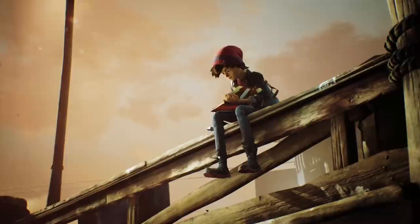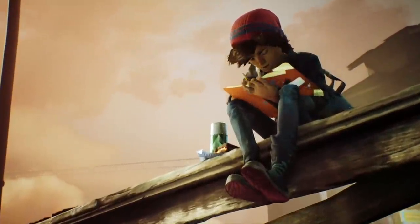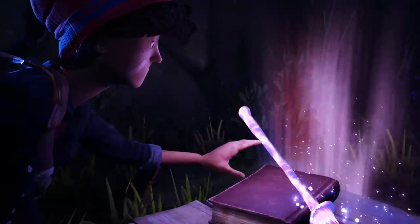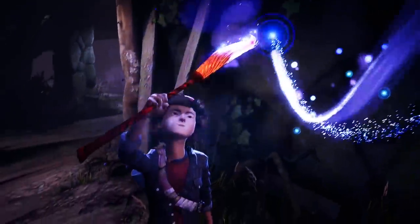The plot revolves around a bullied teen named Ash, who escapes his troubles by drawing in his sketchbook and exploring Denska, his old hometown. After being harassed by some local kids, Ash finds himself in a mysterious lighthouse. Here, one of the drawings from his notebook, Luna, comes to life and guides him to a paintbrush with the power of living paint, which can cleanse the darkness spread throughout Denska.